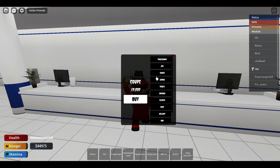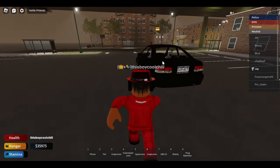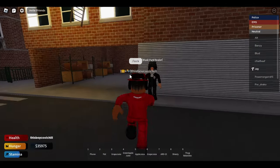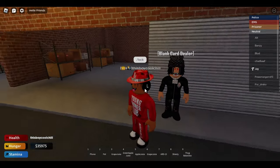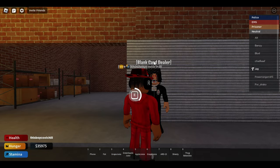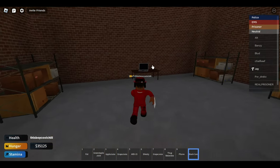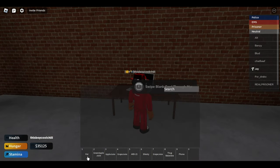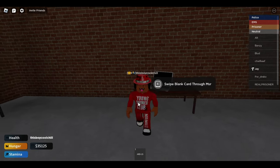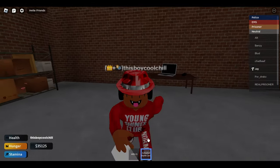When you walk into the dealership you'll see this dude — go to him and it should pop up so you can buy any card. There's a cooldown, so if somebody else buys it, you'll know. When you come in and swipe the card, you wait 10 seconds, and once that's done you should get the activated one.